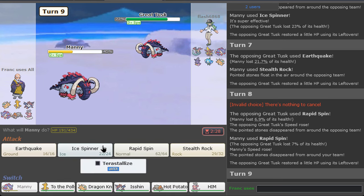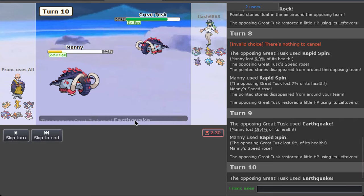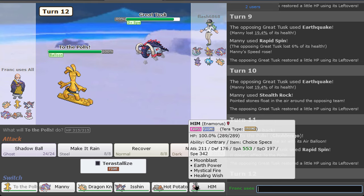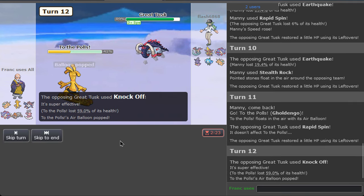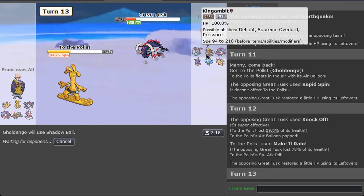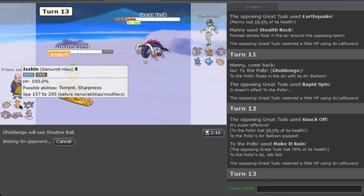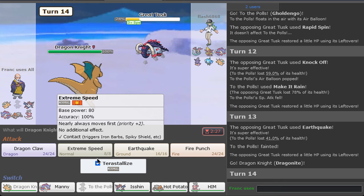I'll just go for Rapid Spin. He's going to have to Knock Off now — he does knock off. I'll go for damage here, eat this, and then we can kill him with priority. This looks good — I got my rocks to stay, he has to set them up now or kill me. I'll Shadow Ball just in case he switches. Hell yeah! Now we've got Tera Normal Extreme Speed — I think it's fine.